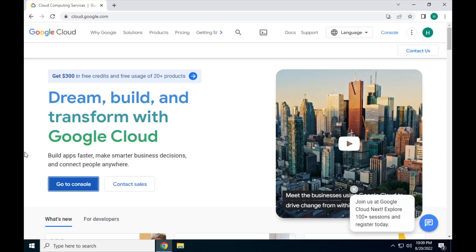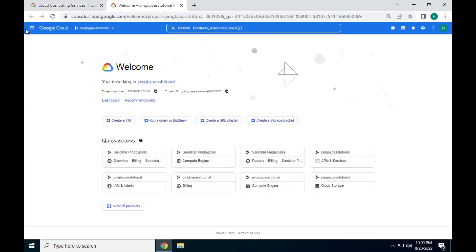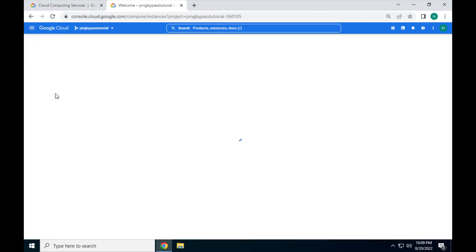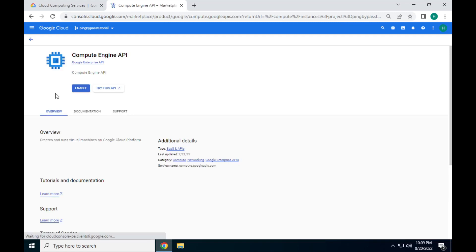Go ahead and start a free trial of Google Cloud, and go back to the home page once you've got it set. First, let's get our dependencies sorted. These are the packages needed to run the server. Click on Go to Console, and at this home screen, go to the sidebar and click Compute Engine. Then click Enable. This will take a long time, so hold tight and relax. Don't click it or refresh.